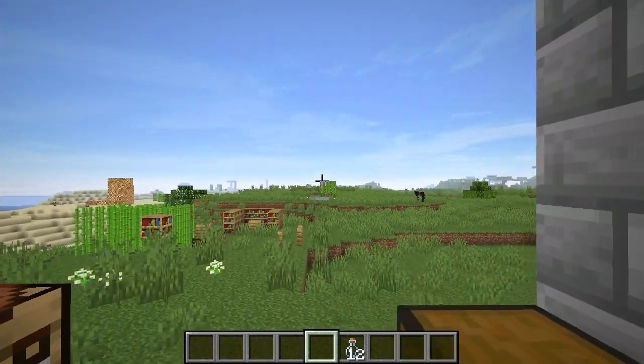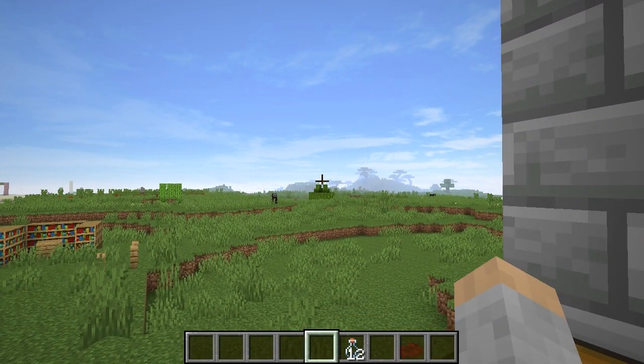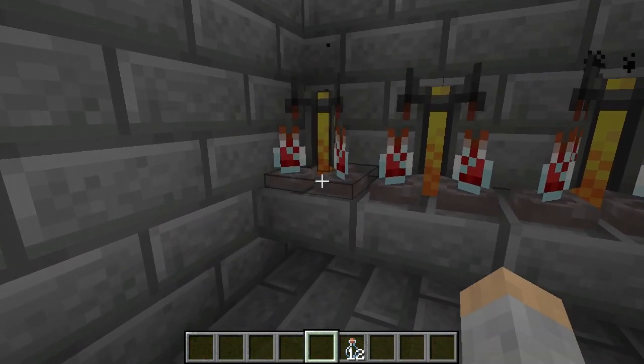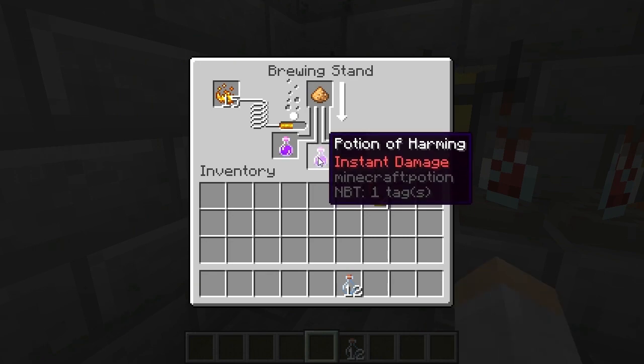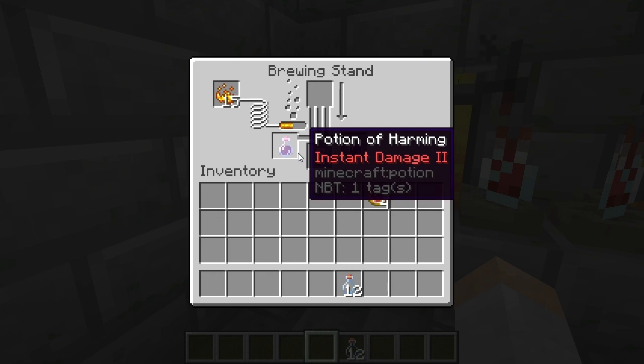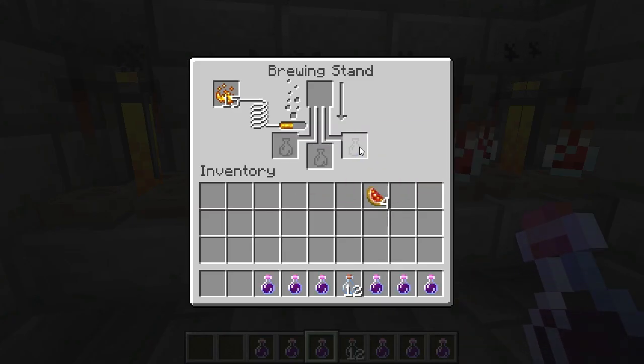Now we have harming. Let's throw in the glowstone. The reason I'm using glowstone and not redstone is that there are two options: redstone increases time and glowstone amplifies the effect. Harming is one thing where you can't increase the time, so glowstone is the only choice you have. It amplifies it so it does more damage — Instant Damage II instead of Instant Damage I.